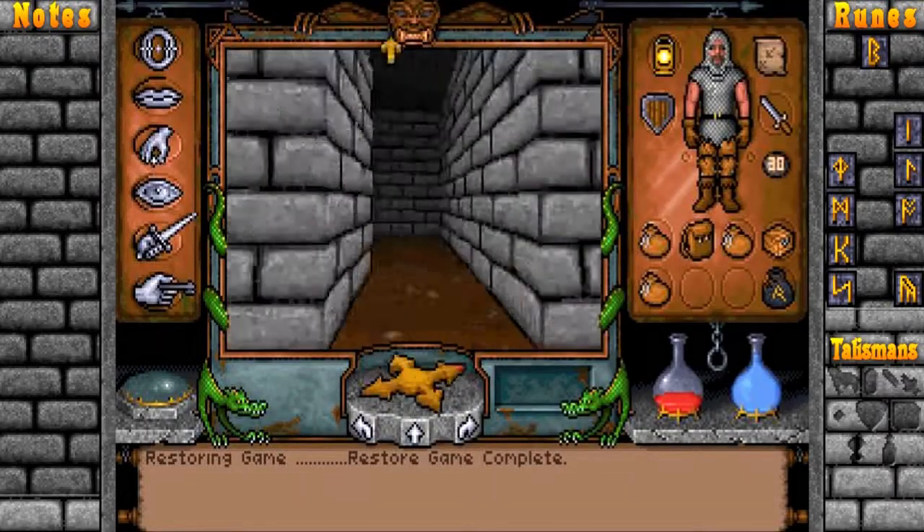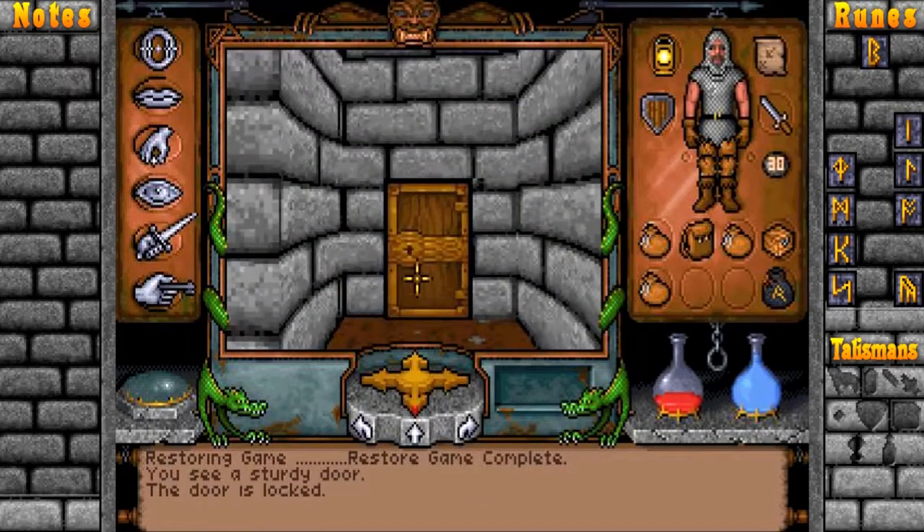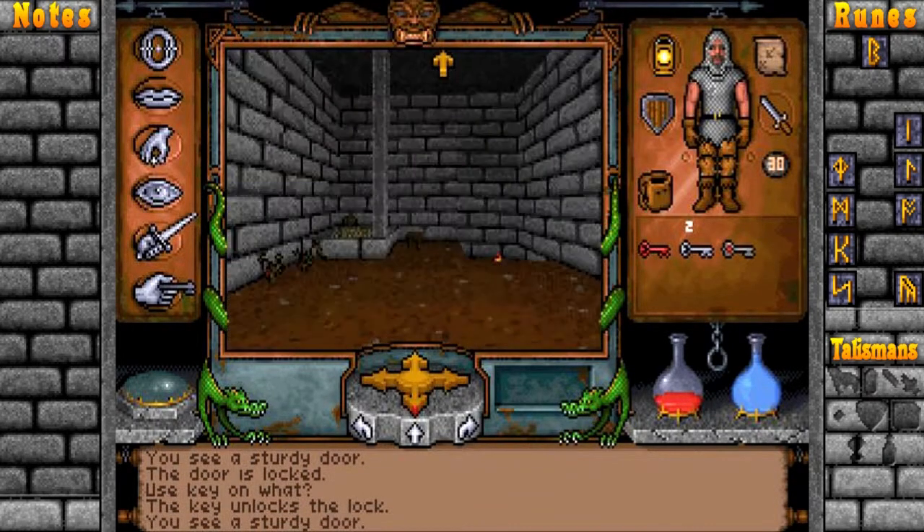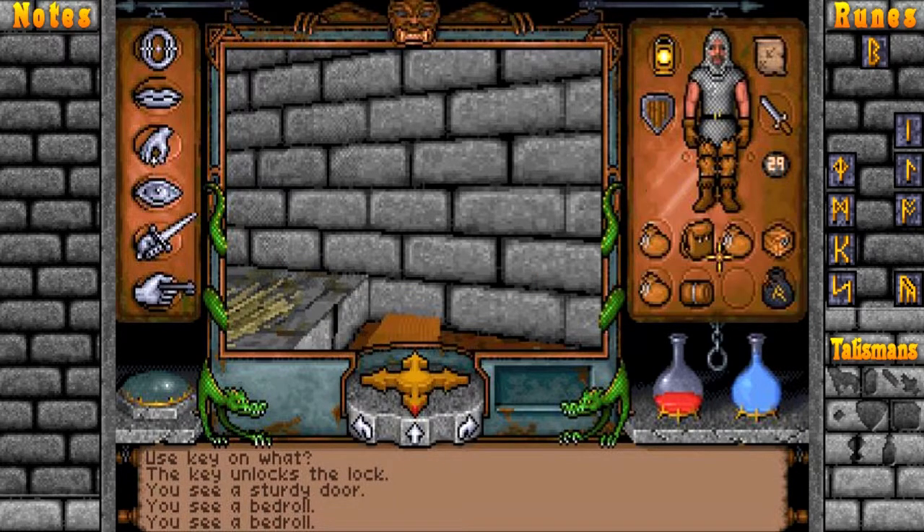Whoop, whoop, whoop, hello. A sturdy door. Can I open it with the magic key? Oh, I can. What's in here?